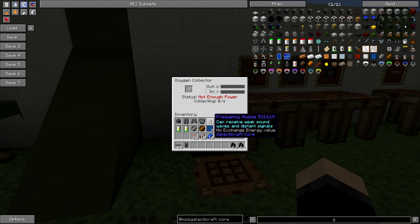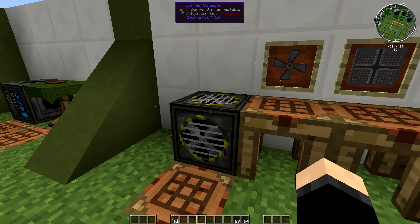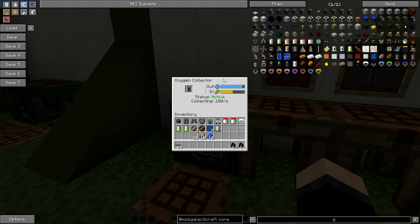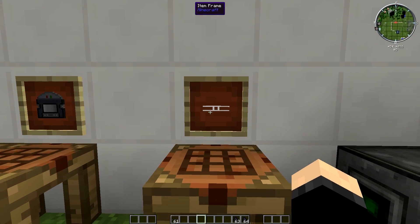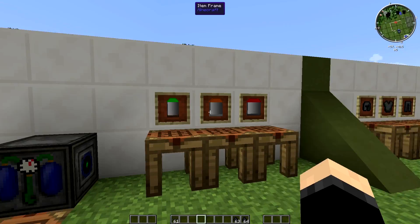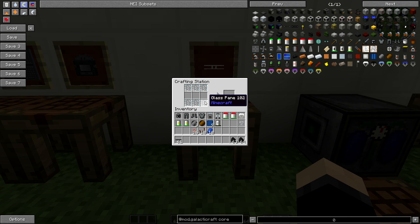You're going to need to power the oxygen collector — you can use RF from thermal machines or, like I'm doing now, an infinite battery. It will collect 180 oxygen per second. There's a little particle effect to show it's working if you've got particles on. Then what we're going to do is store it — you're going to want an oxygen compressor, which is going to compress the oxygen so you can put it into a tank. To get it from the collector to the compressor you're going to need oxygen pipes, which are just six glass panes in a row with the middle empty, giving you four oxygen pipes.